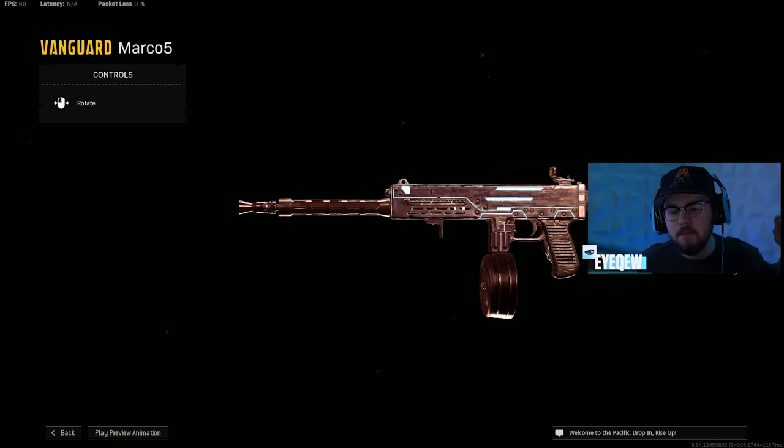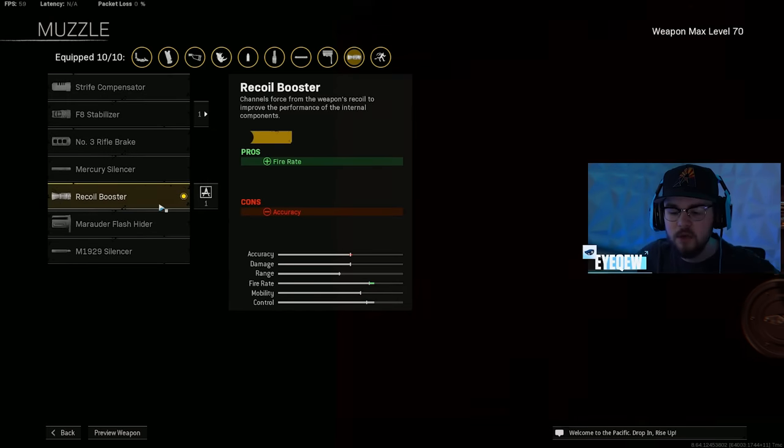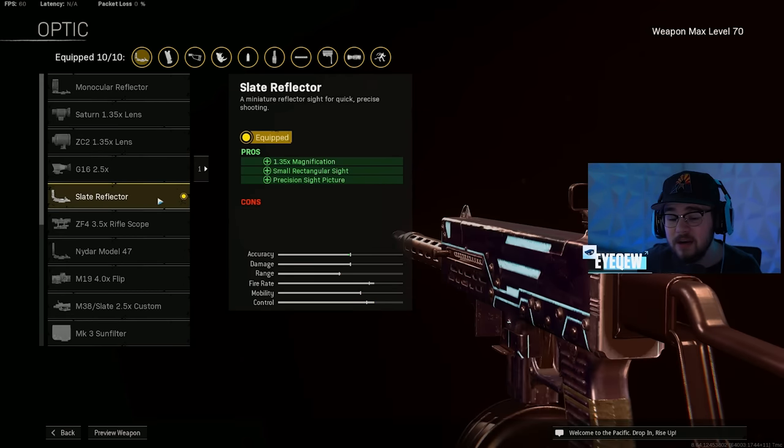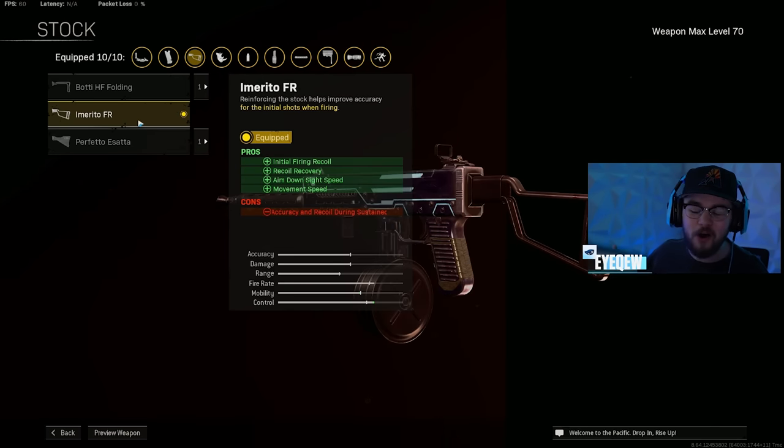Loadout number three is the Marco 5 — this is my no-recoil build with a few variations. The Recoil Booster for the muzzle gives you that fire rate to shred through people. The 342mm 04P barrel gives more accuracy, controllability, bolt velocity, flinch resistance, and reduces scope swing and gun bob — getting you closer to hit scan and making you way more accurate. The Slate Reflector on optic, and the FR Stock gives initial firing recoil, recoil recovery, ADS speed, and movement speed — a very important attachment making you faster and more accurate.